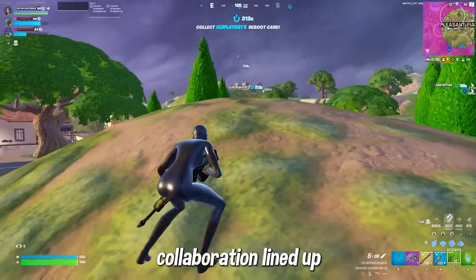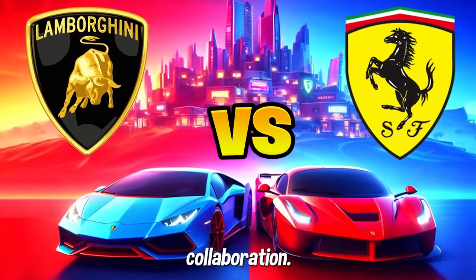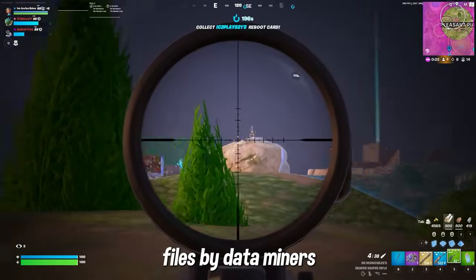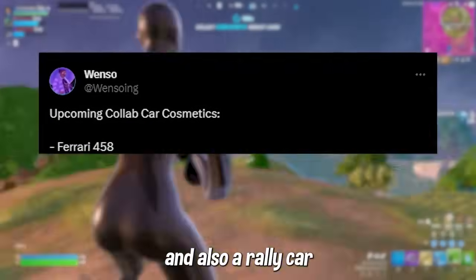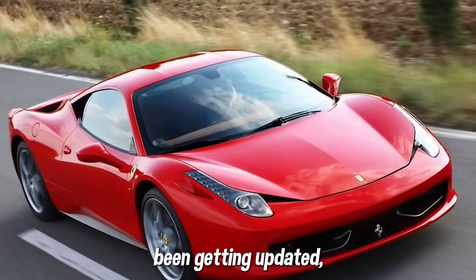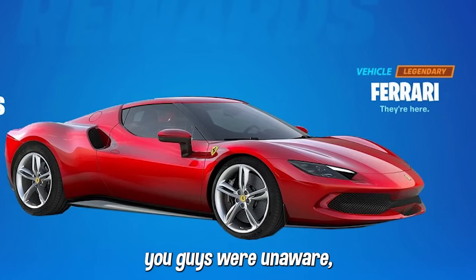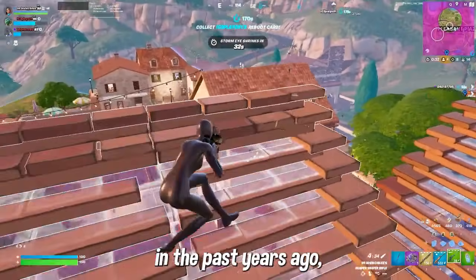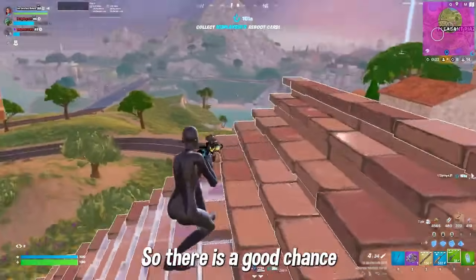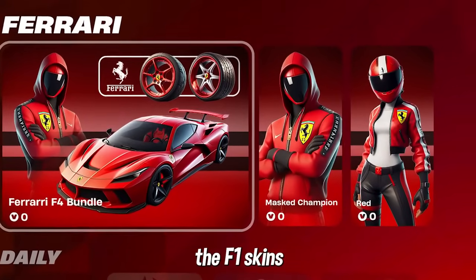The good news is that Fortnite already has another car collaboration lined up — this time with Ferrari. After the recent Lamborghini collab, it makes sense Fortnite would move to a direct competitor. Dataminers found that Fortnite is working on a Ferrari 458 and a rally car known as the Citroen C3 R5. Both have had engine audio settings added and recently updated in Chapter 5 files, meaning Fortnite is actively working on adding these for Rocket Racing. Fortnite did a cosmetic-only Ferrari collab years ago, so there's also a good chance we get updated Ferrari skins to replace the scrapped F1 content.